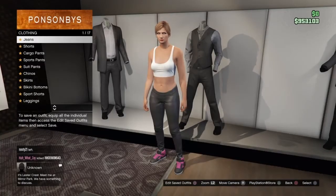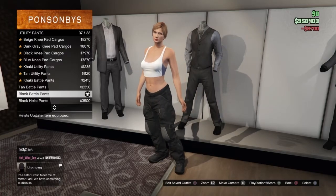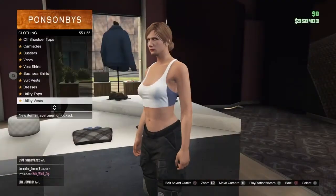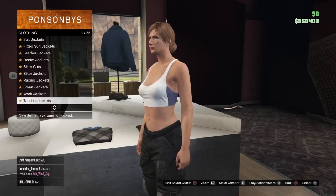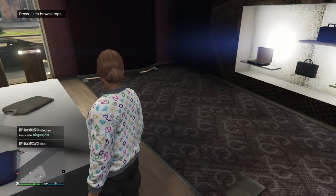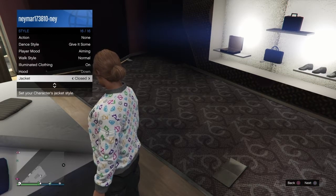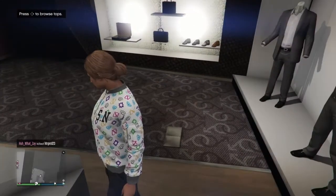Now make your way over to the pants section. Go to utility pants and buy the black battle pants. Next, head over to the tops section and buy the leather bomber jackets — you want to buy the multi-color closed version. If it's open, pull up your hot menu, go to style, scroll down to jacket, and close it.